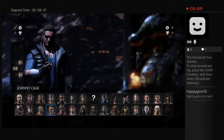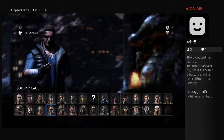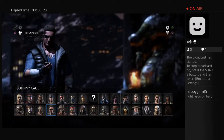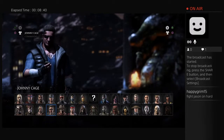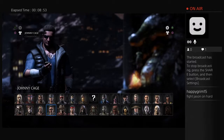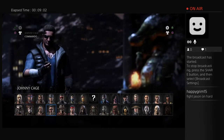A viewer, Happy Grim, is asking me to fight Jason on Hard. I'm just doing a podcast right now — I'll do one per day, just leave me a message. I'll probably do that tomorrow. I'll come on and say I'm fighting Jason on Hard. I'm just doing an introduction right now, and I've got another game I need to go through. So yes, Happy Grim 15, I will fight Jason on Hard. I've actually fought him once before. You can also request which character you want me to fight as.